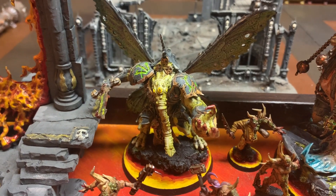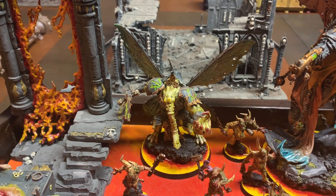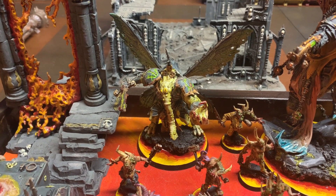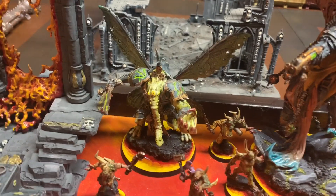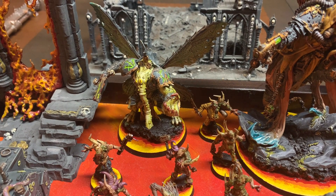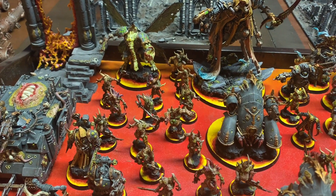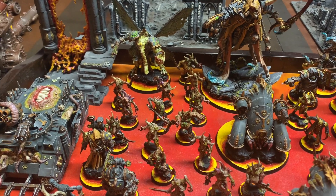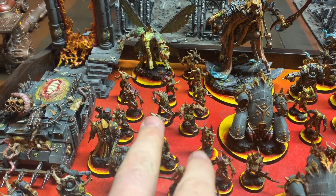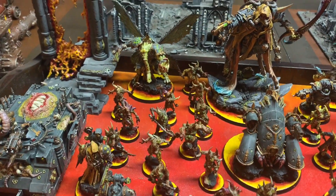For HQs, starting with my Demon Prince with wings — I've given him the Suppurating Plate, which is the Warlord trait that raises his toughness and makes him basically ignore AP one and AP two, just to try to really keep him alive. His idea is to run with 20 Pox Walkers. He also has the spell Putrid Viral Essence — the plus one toughness and plus one strength — which I think is going to work really well with the Pox Walkers. Typically he'll run with them and kind of protect them.